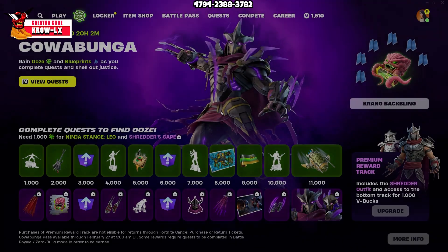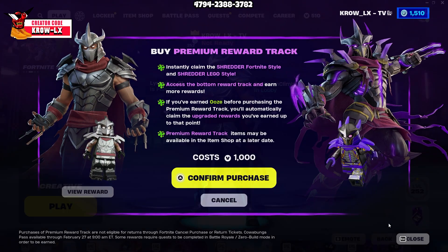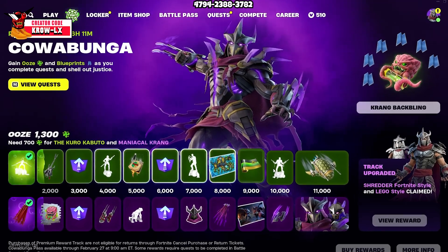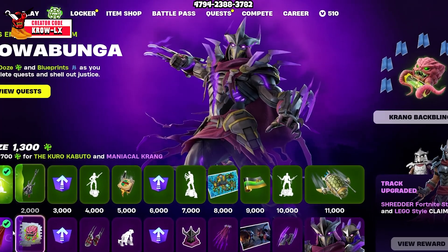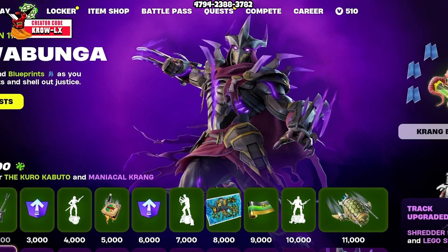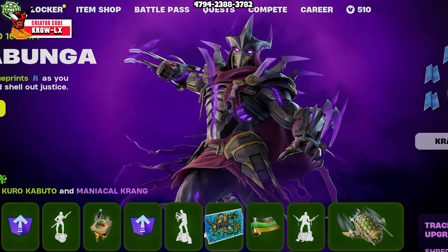Let me give you a quick 360 on the skin. If you wanted to buy it, you go on the bottom right and click upgrade. It is a thousand V-Bucks. If you click the TMNT logo right here, it'll get you into the pass. If you buy the pass, it will get you a bunch of goodies. The top in green is the free stuff, and the bottom is if you buy it for a thousand V-Bucks. If you want to see my full reaction on every item and whether it's worth it, I already dropped a video on that — just to save you some time in case you just wanted to see Shredder.